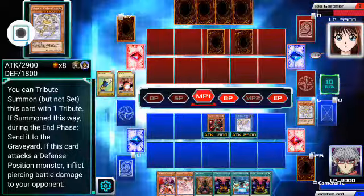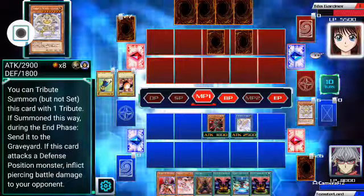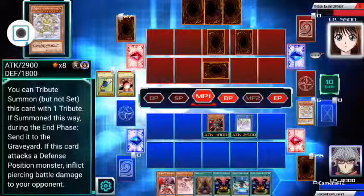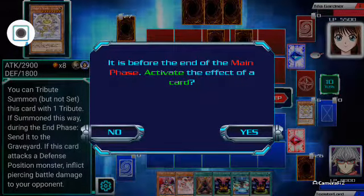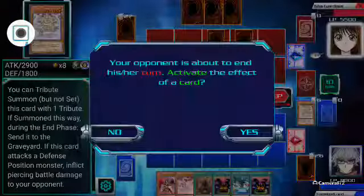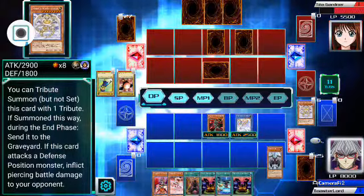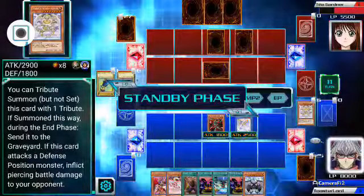Your ritual monsters may or may not have a real effect. Black Luster Soldier, the original ritual monster, just on its own doesn't have an effect. Neither does a couple of them — a lot of the old ones. And you'll find that if you're using a classic deck because you want a classic deck, they don't have much use in modern-day meta because everyone uses different effects.